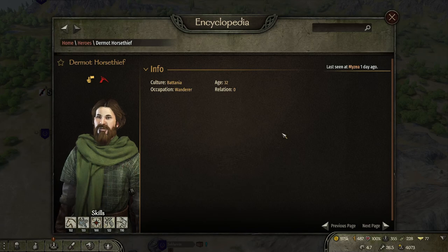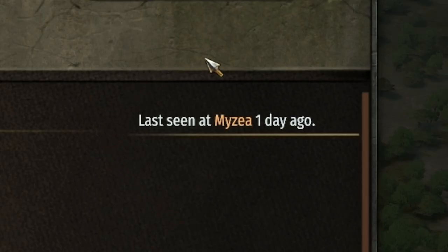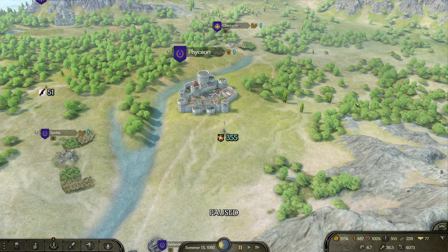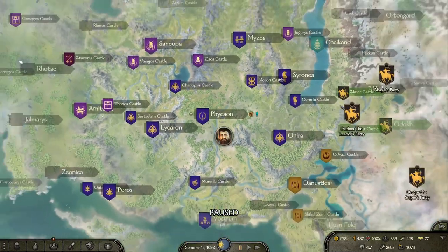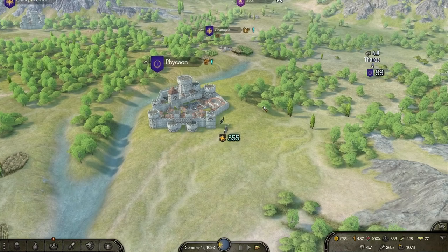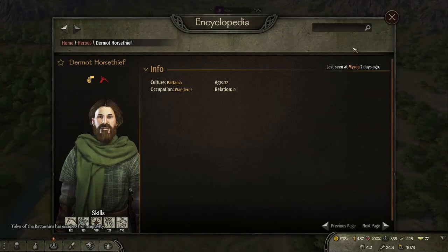Once you've found the companion you want to hire, look in the top right corner of the encyclopedia — you'll see where they were last seen, for example 'last seen in Myzea one day ago.' They tend to move around quickly, so keep the encyclopedia open by clicking N again, find that town on the map, and head there. Every now and then click N again to check if the location has been updated, and if it has, go to the new town.